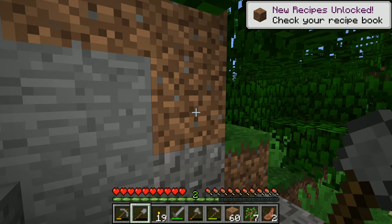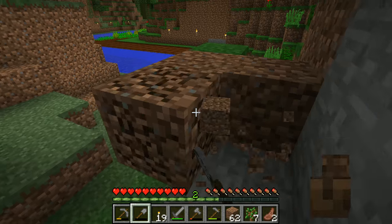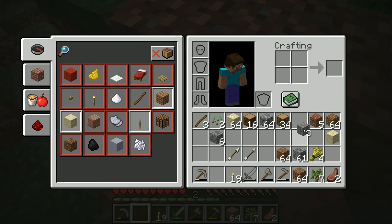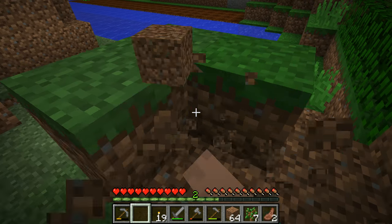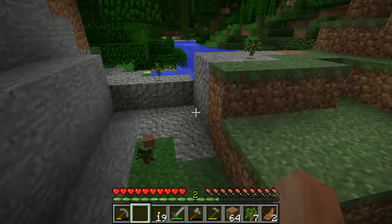I picked up some gravel — looks like it unlocked some recipes. What can you do with gravel? Coarse dirt — okay, that makes sense. Coarse dirt is one where grass never grows in it, so it makes an effective path if you want to mark the way.